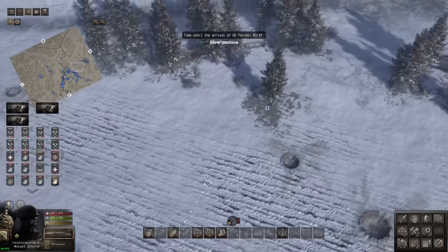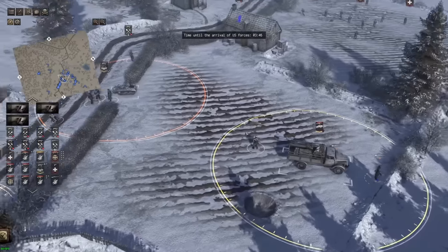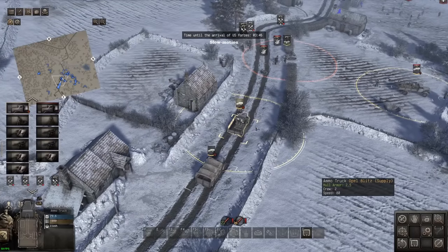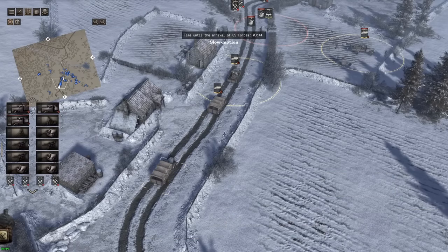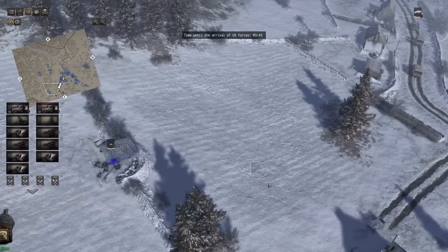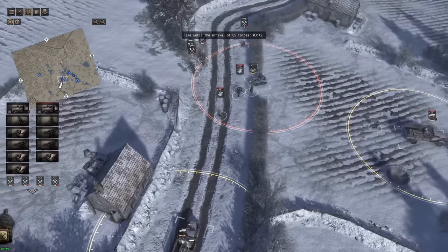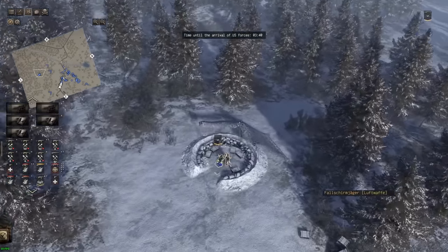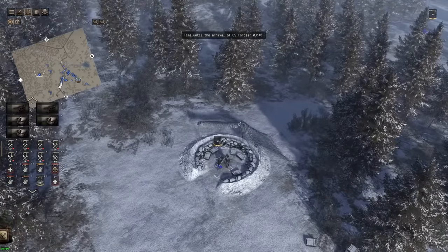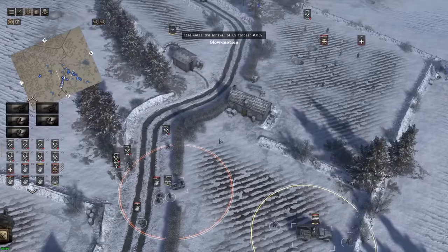We've got ourselves the Fallschirmjäger here as well, so we've got paratroopers on the line. We've got some transport trucks here — good for maybe bringing AT guns around, but everything's pretty much locked in for now. There's not too much I think we're going to want to move. We've got mortars here and there, and AT guns around as well. More than likely machine guns and maybe 20 millimeters too.